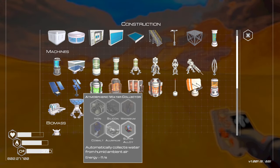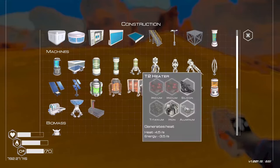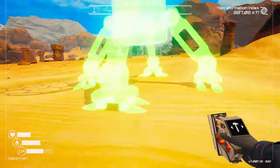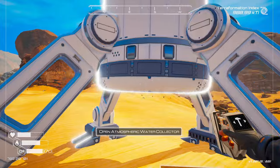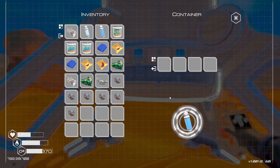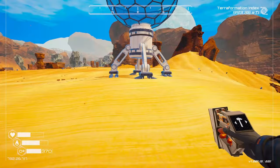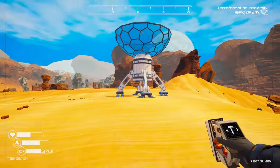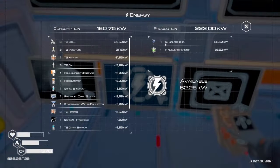That's all I'm taking for now. For the atmospheric water collector I just need regular stuff: iron, silicon, magnesium, and cobalt. I have everything. Popping it out over here — this will passively collect bottles of water, nifty. Might get a second one later but don't really need that much water right now. We're going to have to get rid of those seven solar panels over time.